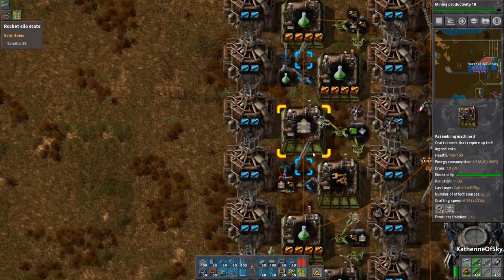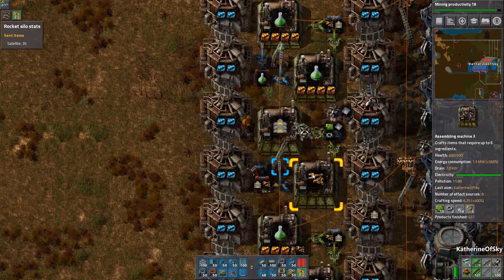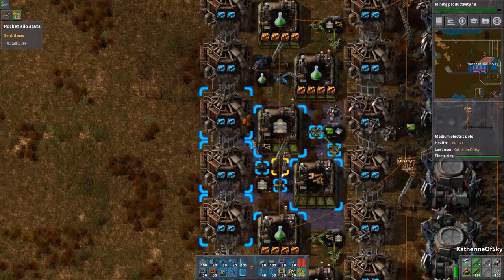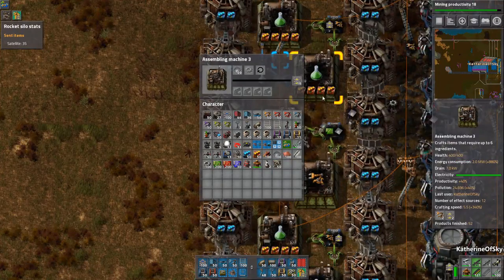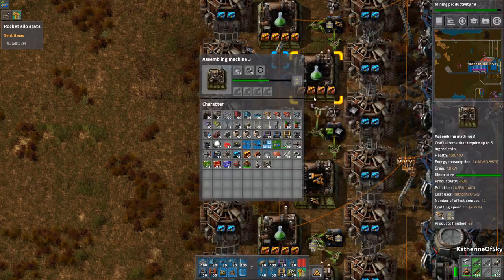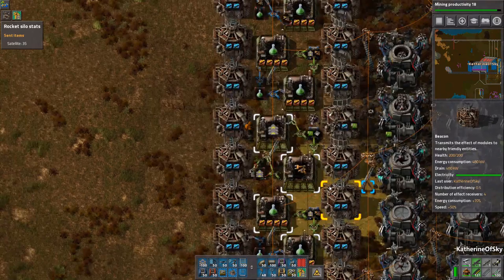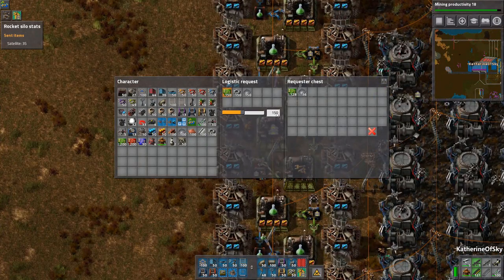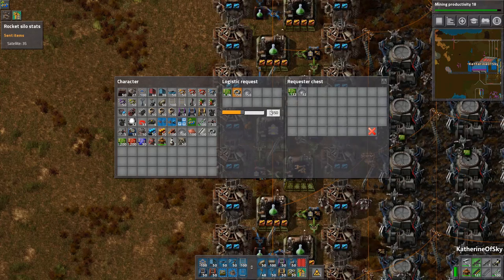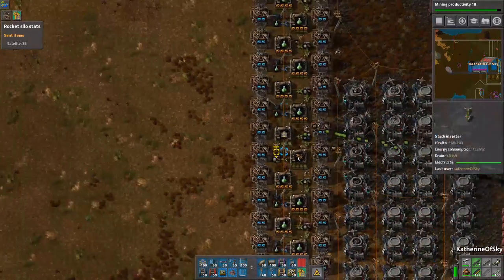One thing we might need — oh, look what we forgot. We cannot use productivity modules in the inserter or belt machines since they're intermediate products used for finished goods. Since we only need one machine and half a machine of each respectively, we don't really need speed modules there either. There are too many belts backing up, so I'm going to change to stack inserters on both sides — now it's emptying nicely. It's keeping just under a thousand belts, but we're running out of gears, so I need to put in about a thousand of those.